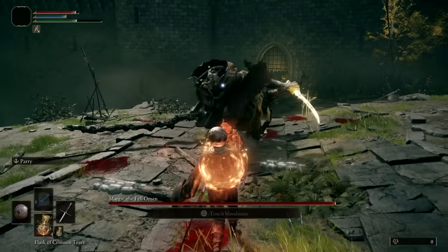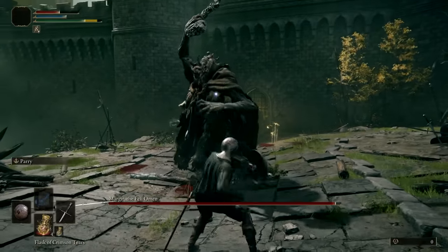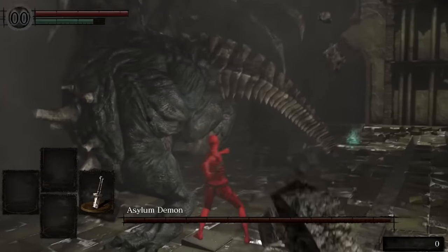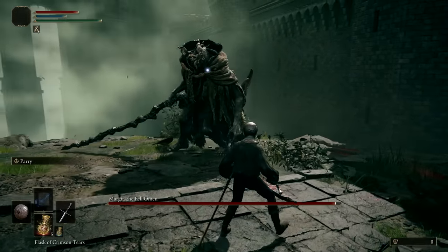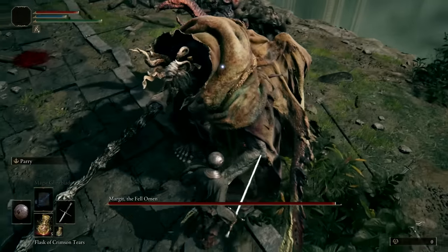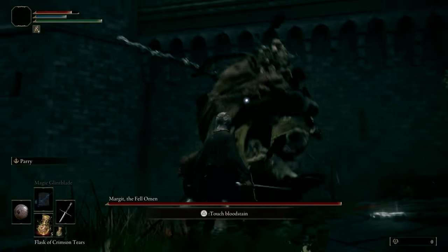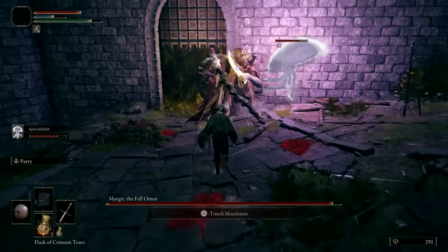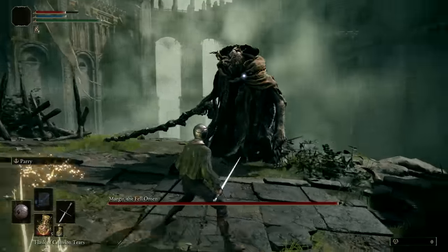For example: double dagger swipe into diagonal cane, into single dagger uppercut, into two-handed cane overhead. Even for the strings that aren't long, Margit can mix things up based on what you're doing. If you move in close when he's charging up, he'll hit you with a massive overhead. If you run away, he'll leap forward with his two-hit spin combo. He can even switch targets mid-combo, so if you summon a buddy and try to get a bunch of free backstabs — no. They were truly off the shits when they made this guy.